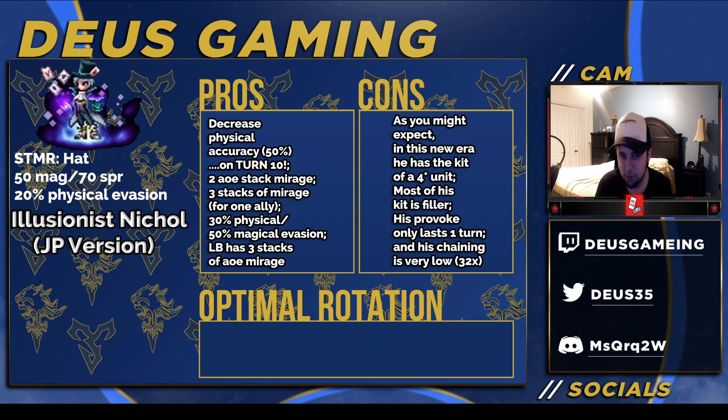So we have two-stack saving mirage, that's nothing new. Renora already has that, and also Kamari and also Manure all have two-stack mirage. And he has three stacks of mirage for one ally. That's nothing special either, because I believe Manure does have something like that, so that's nothing special at all.